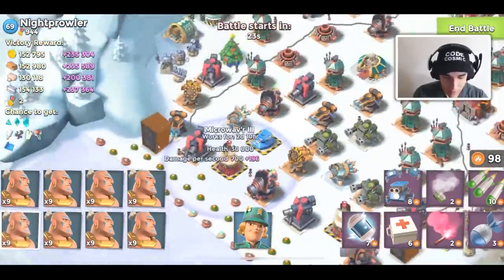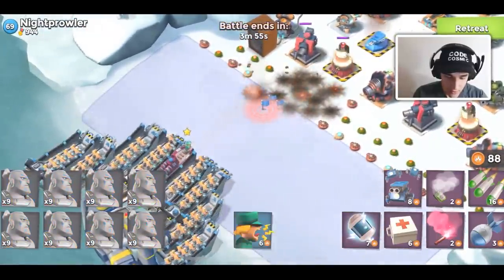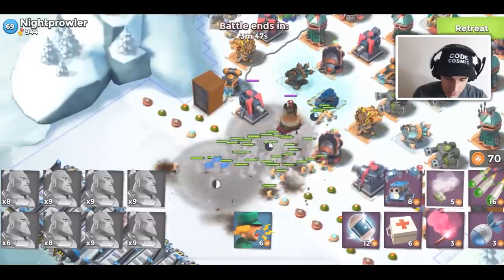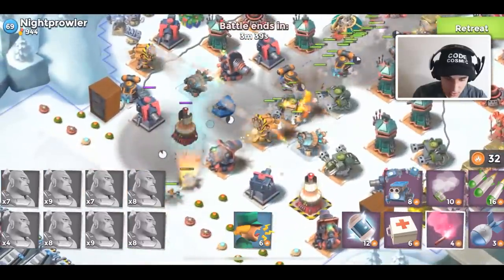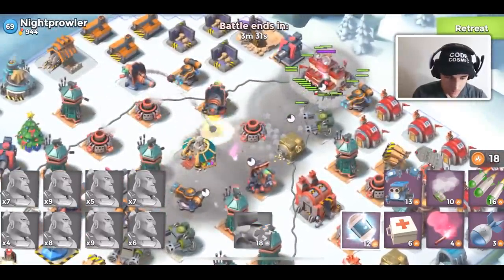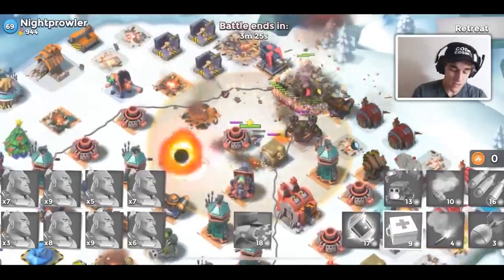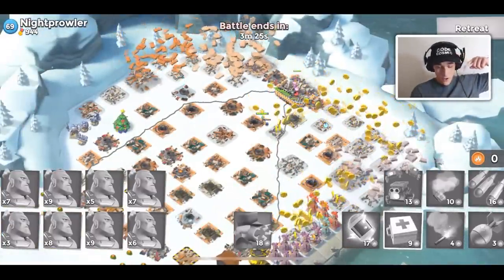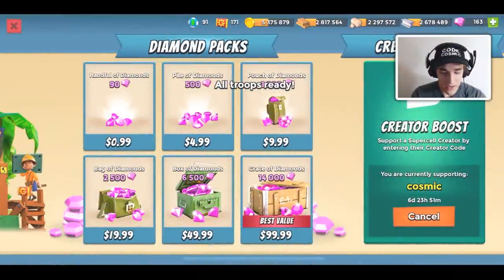Luckily this player doesn't have much ice so it should be fine. We're going to put a flare up — the main thing I have to focus on is this microwaver. My flare was very off-centered so my troops are taking a weird line, but we got through one of his microwavers. We did have to spend a shock, which is a little annoying, but we're going to defeat them. Any base that doesn't have a shield generator should be a win for me. Night prowler drops — also I'm repping our new code, Cosmic Hats.